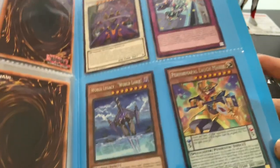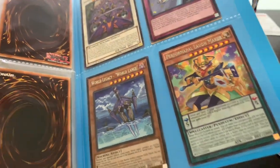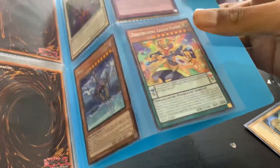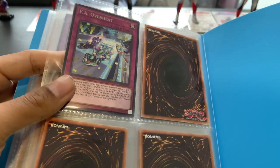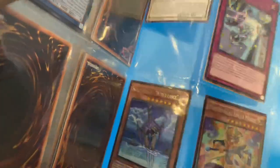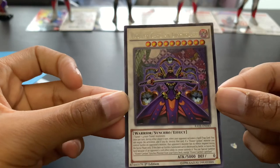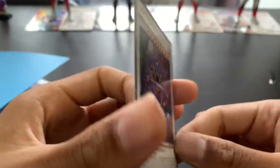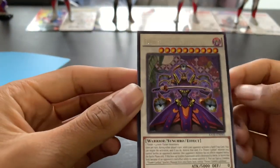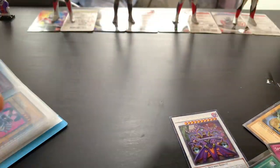FA Overheat, where Legacy will land. Performapal Lovemaker — I think this is a Pendulum card, yeah it's a Pendulum. The last card — FA Overheat, I think that's it. Flower Cardian Light Flower — honestly guys, I don't know if this card is any good so let me know in the comments. I have no clue about this card.